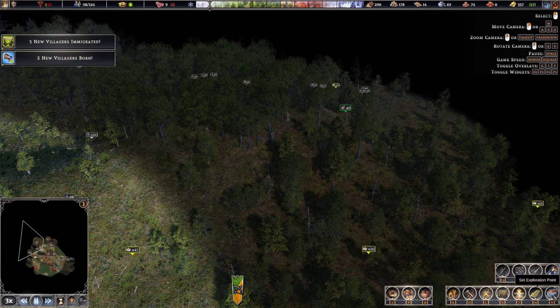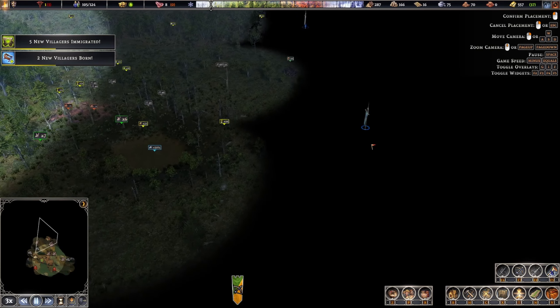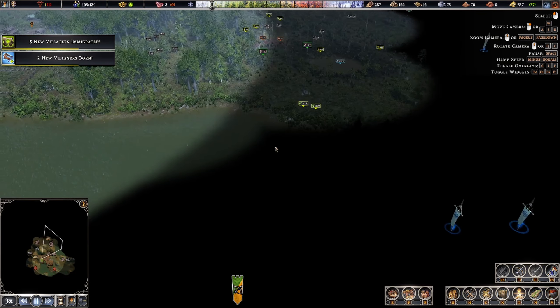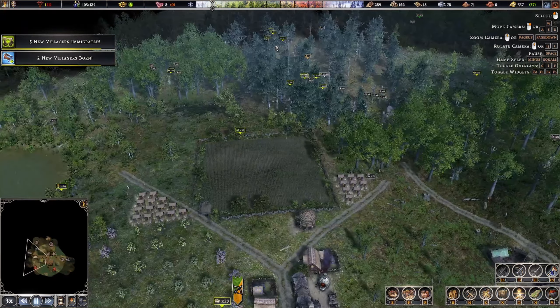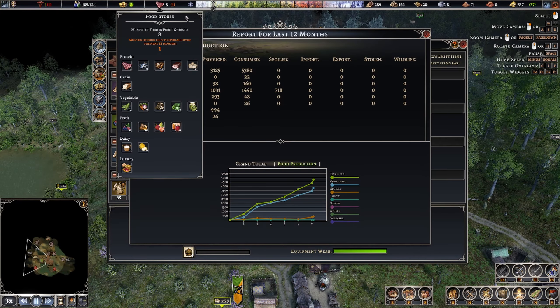We're still looking for what resources we can find, so I'm going to be flagging this way once again. The only reason I'm avoiding the other way is because of the boars — they're just going to attack my people. We're coming up to our resources now.